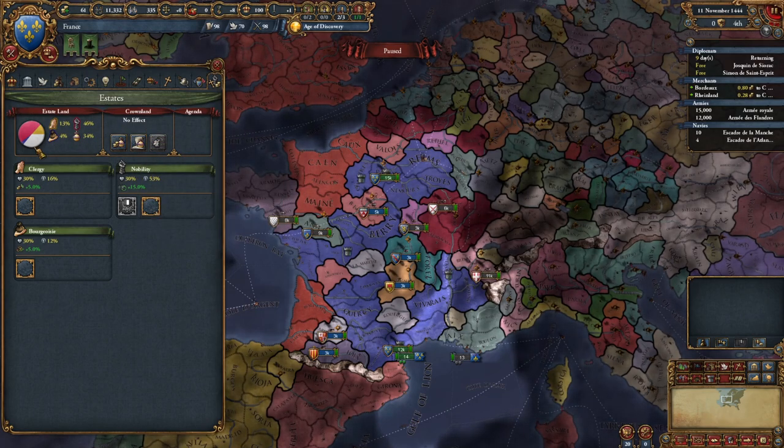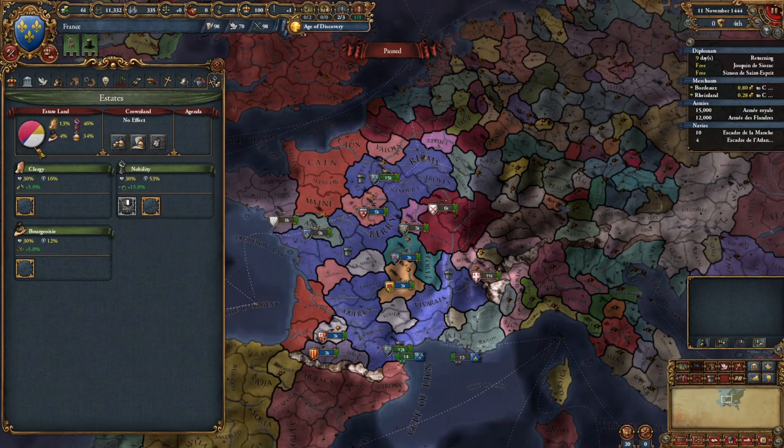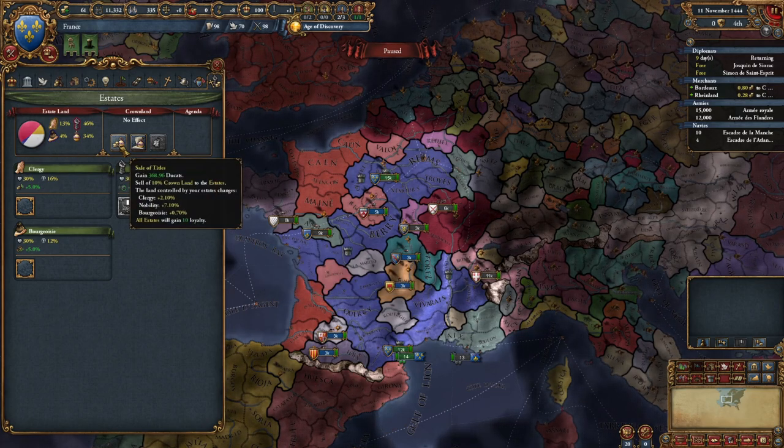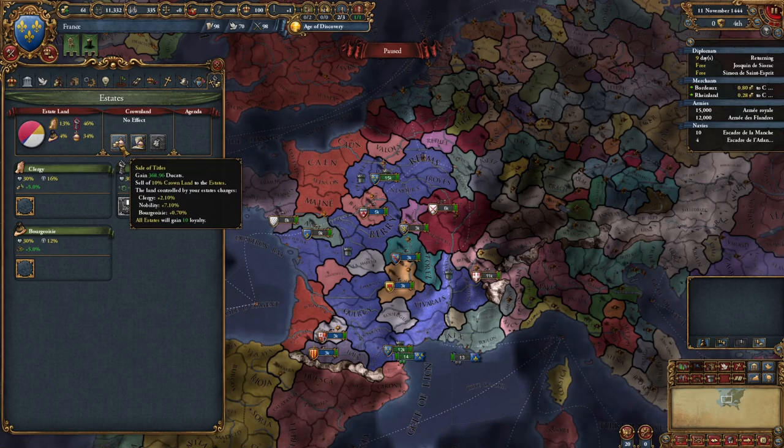We'll find it useful to accumulate crown land. You can actually sell off crown land to get money and make the estates happy.